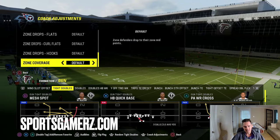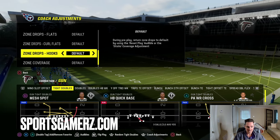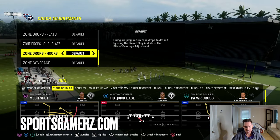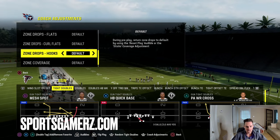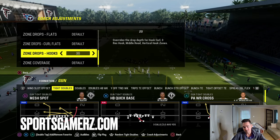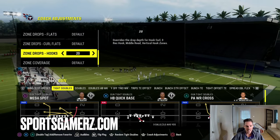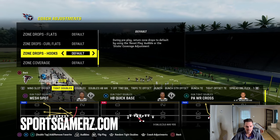A lot of people will tell you to set different zone drops, but I adjust these throughout the game. You don't have to have them on any specific number. I sometimes keep them on default so I can shade them up or down. Shading up and down gives you more flexibility — whereas if you set hooks to a certain depth, say 20, they'll always play at 20 regardless of shading.